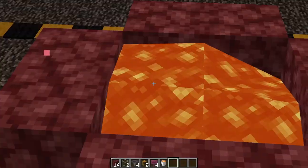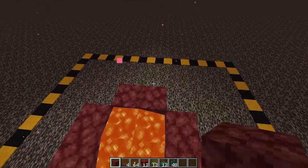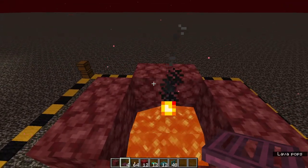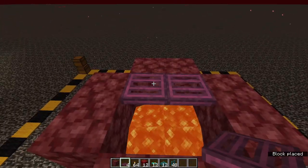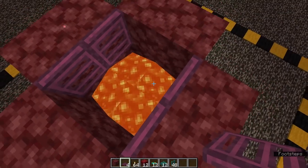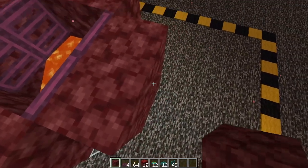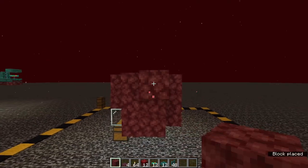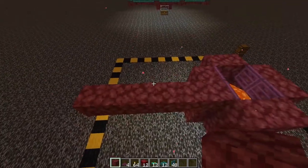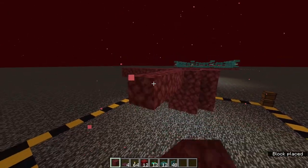Now build the spawn platforms. Go one layer above the lava and place 8 blocks out from the kill chamber structure. Place trapdoors here — 2 on one side and 2 on the other — so hoglins pathfind over them and fall through into the lava. From the central hole, go 5 blocks out on all 4 sides, since you're already 1 block out from the kill chamber.